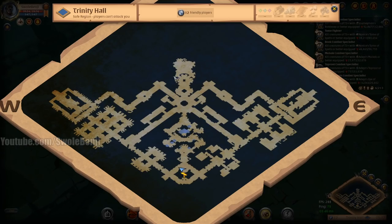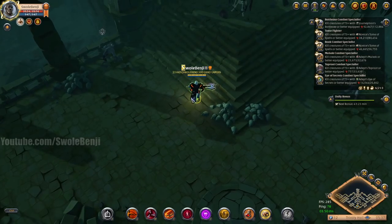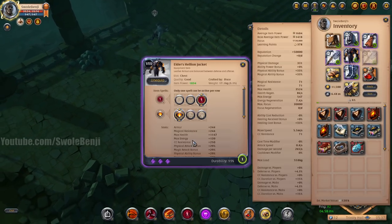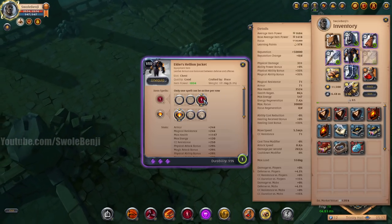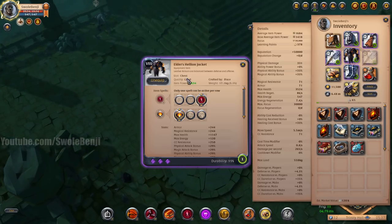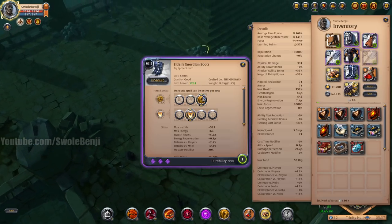You can absolutely smash dungeons with this build. It's not the fastest build — if you want the two fastest builds, check out the last two videos on my channel. Now, armor: the Hellion Jacket is my favorite armor in the whole game because it has a life stealing aura. The more damaged you are, the more damage it does and the more you life steal. It heals you off up to five enemies at a time in a big circle around you.